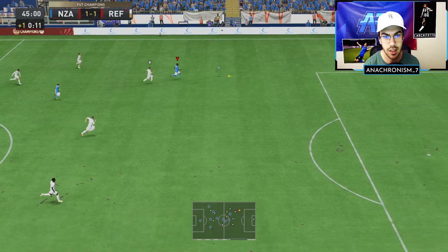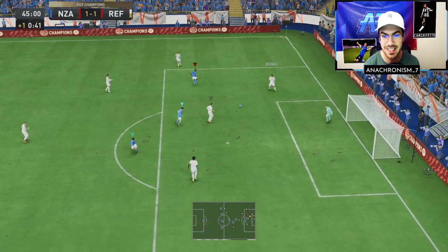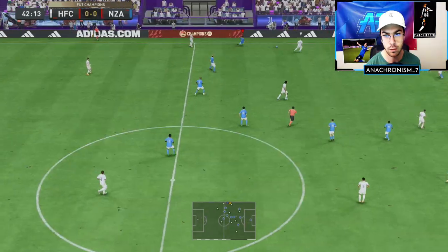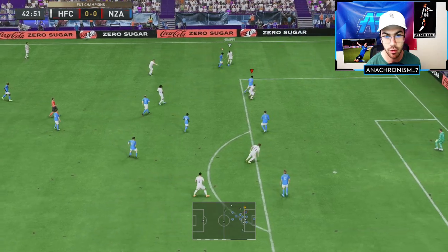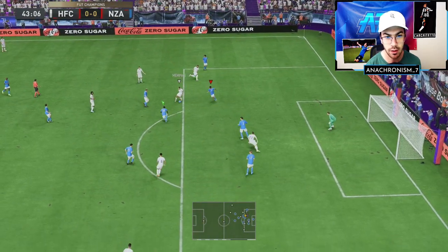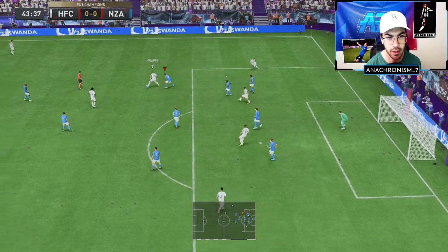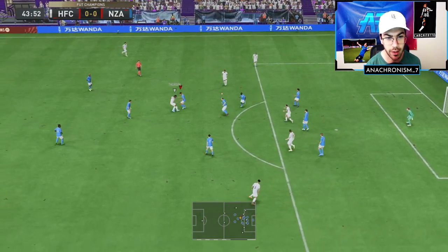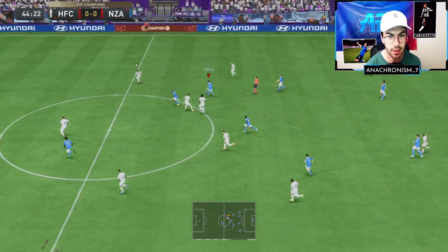Use that over-the-top through-ball ability — oh, Moise Kean just slowed down too much. I want to go for that interception with Fofana. The interceptions kind of let me down a little bit. But there he is in the box against Mbappe — good read, pokes the ball away, and starts the counterattack for us.